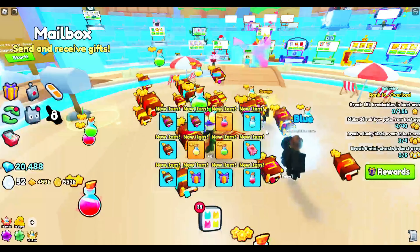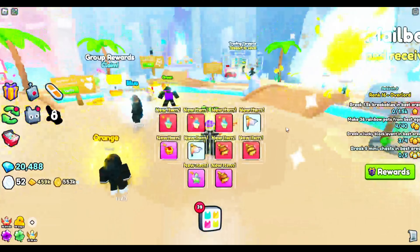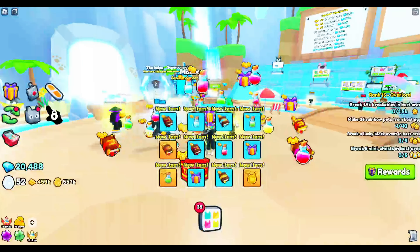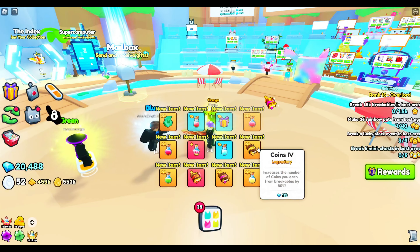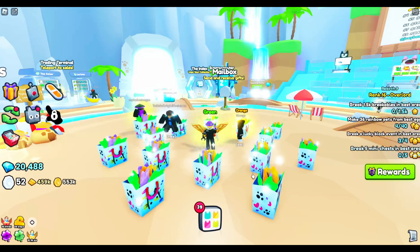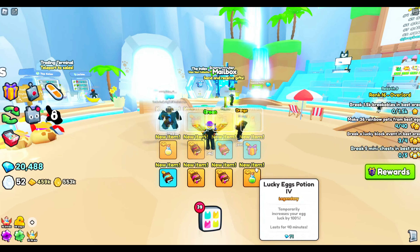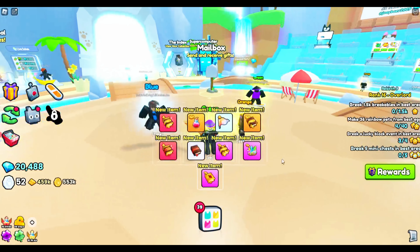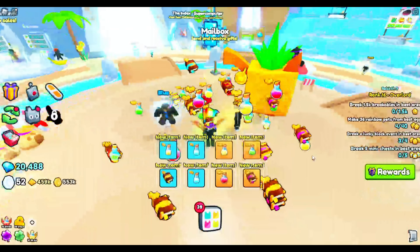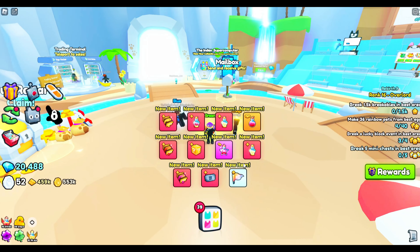We can probably get at least one huge, and the huges are worth quite a bit. The cheapest one is the yellow, so as long as we don't get the yellow one, we'll be fine. Let's go ahead and start opening them — we'll do 24 at a time. No huge yet. The loot that you get from these isn't terrible; it's all stuff you can use. This is very expensive to purchase, so if I don't get one huge, I probably won't be doing this with these gifts ever again.